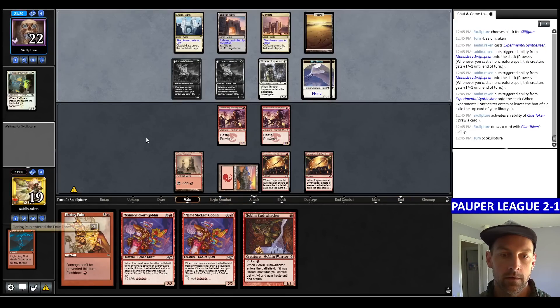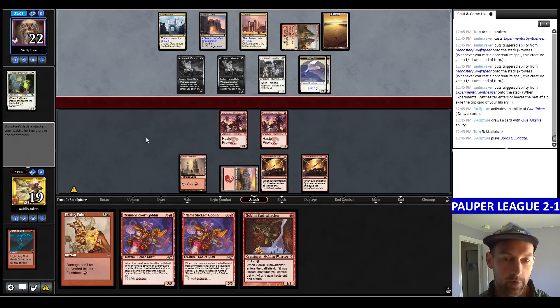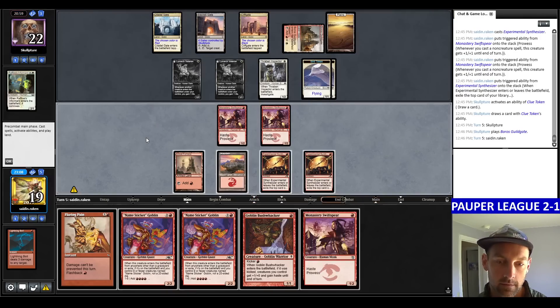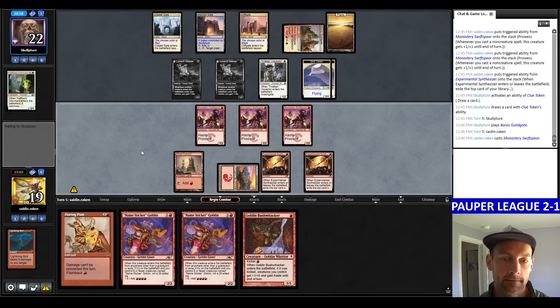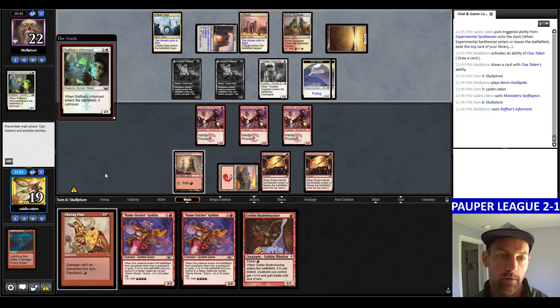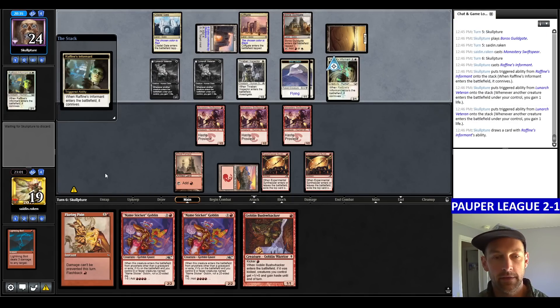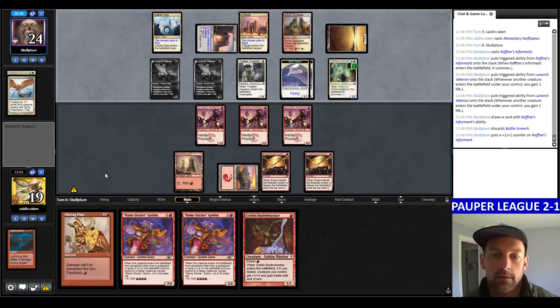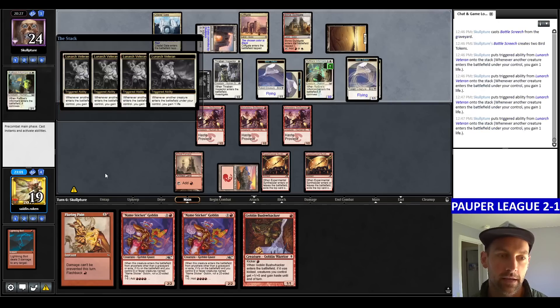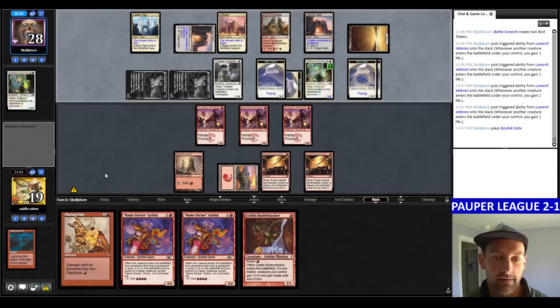They crack a Clue. Attacking there felt risky, especially just into Prismatic Strands where they could block everything and kill us. They play a land. They can attack with their birdies — no attacks from me. Swift Spear, pass. Next turn we can attack and see how they block, since we have Flaring Pain in hand. They play Raphine's Informant — quite good. Now I definitely can't attack. Battle Screech. Screech again — they gain a bunch of life with their 2/8. Now they can probably attack but they're still not attacking — really weird.